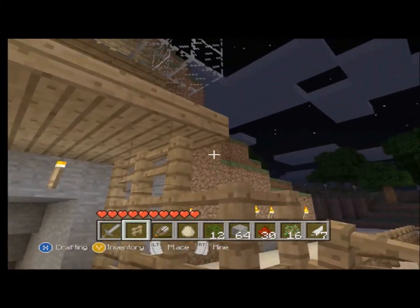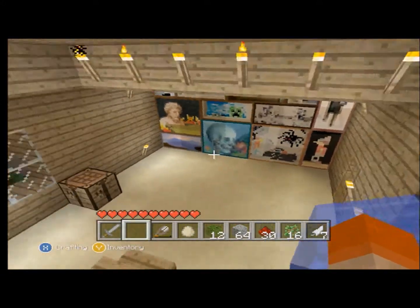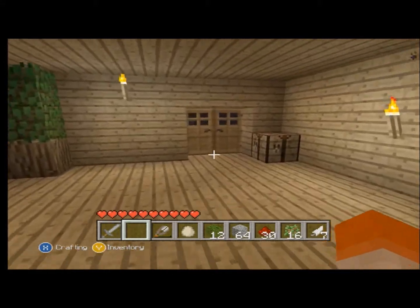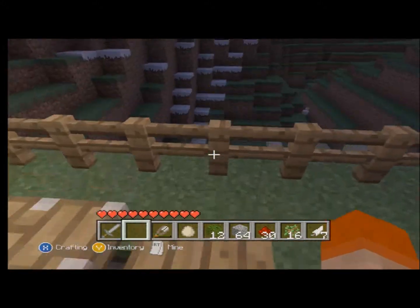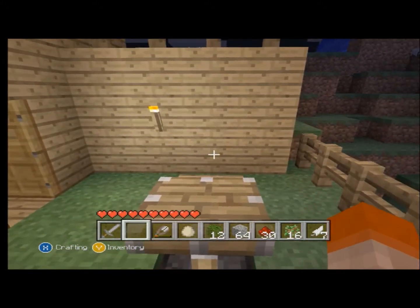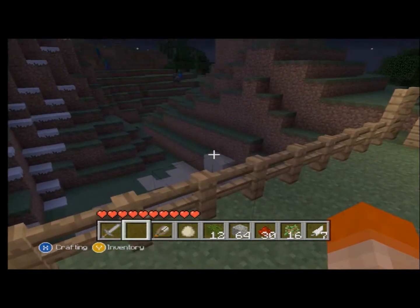You've got pistons now — like, there's a table up here where Dee put a piston in the ground to make a table thing, which is very cool. And with redstone, you can hook it up to a repeater now.